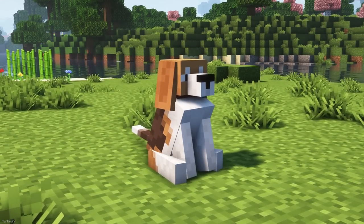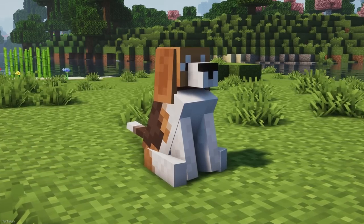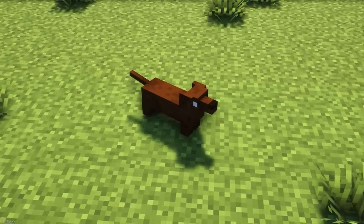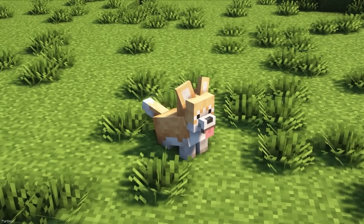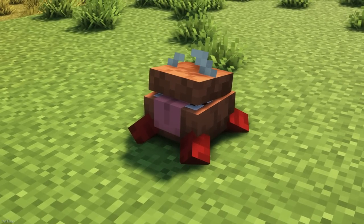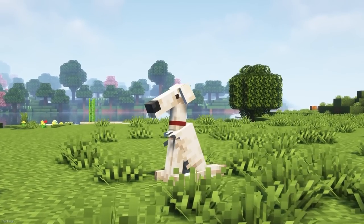With the Doggos pack, you can rename your Tamed Wolf, switching it between lots of different real-life breeds. There are options like Bulldogs, Bull Terriers, Beagles, Dalmatians, Huskies, Pugs and quite a few others. Some non-dog options exist too, so you can also change your Wolf to look like Chester from Don't Starve, an Ender Dragon and Copper Golem.